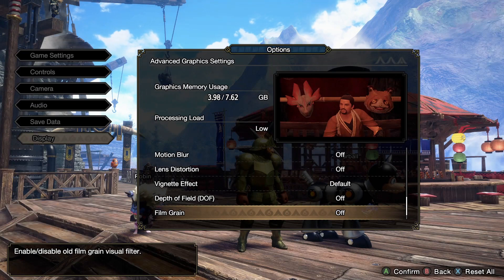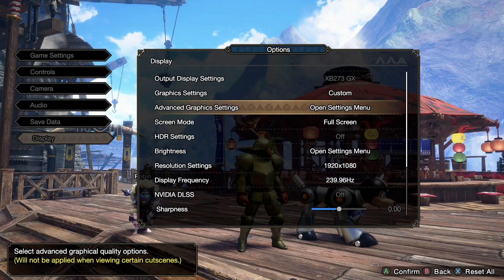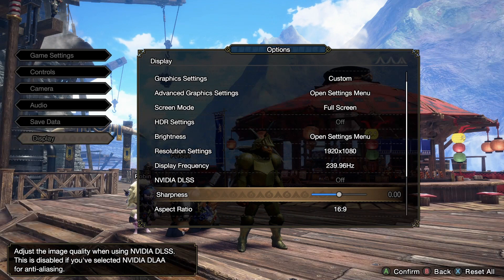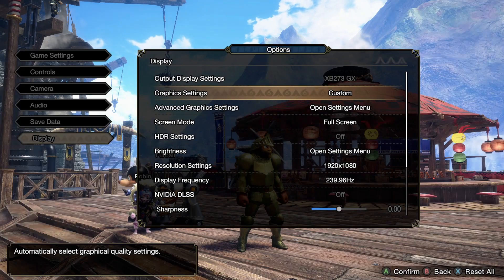Turn off all the depth of field, blur, all that stuff. No DLSS makes this game look terrible. Vsync off, and that's pretty much it.